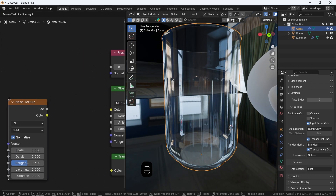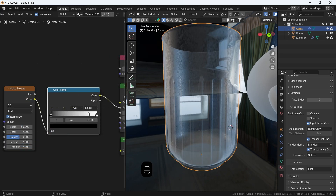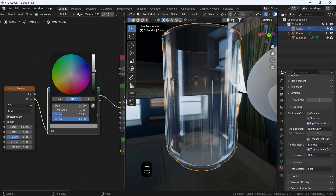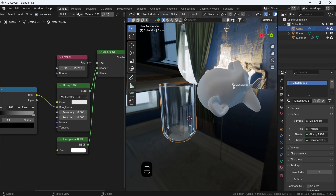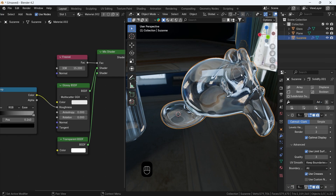More extra spice with a noise texture in the roughness can make the material pop, so have it your way. Hollow objects like the default mesh in Blender need some thickness to it, so add a Solidify modifier. That's it.